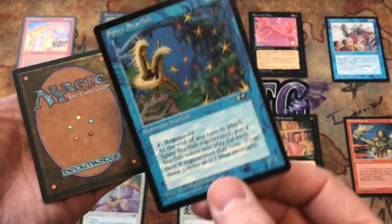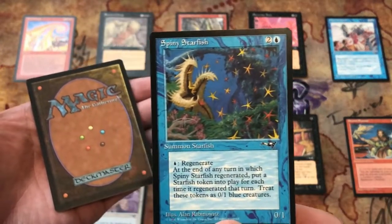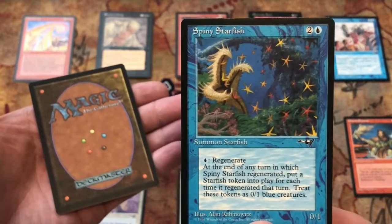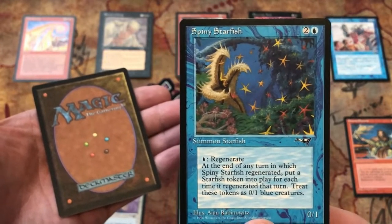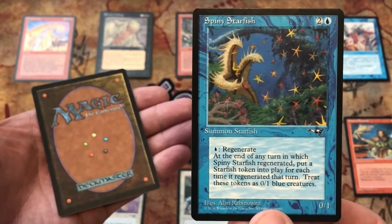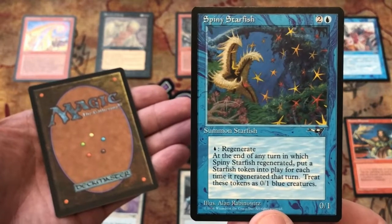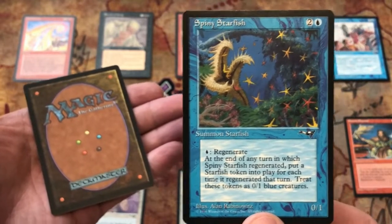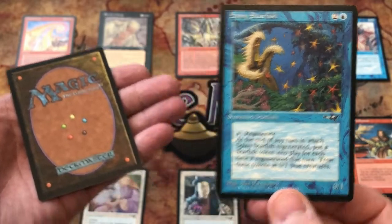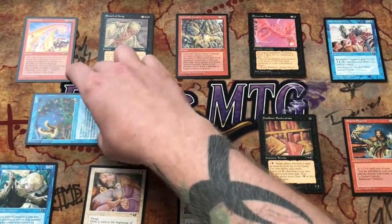Alright, the last uncommon is Spiny Starfish. Two and a green for Summon Starfish — it's a zero-one with regenerate for one blue. At the end of any turn in which Spiny Starfish regenerated, put a Starfish token into play for each time it regenerated that turn. Treat these tokens as zero-one blue creatures.